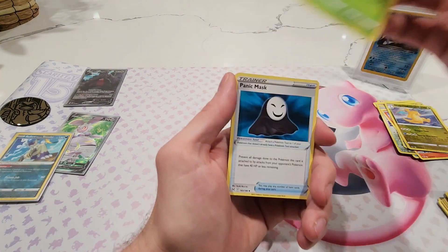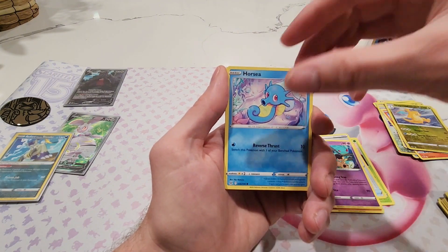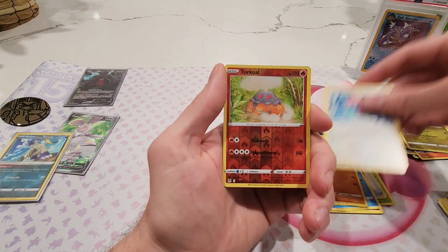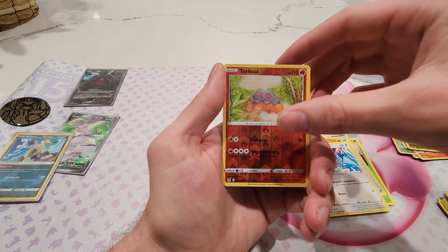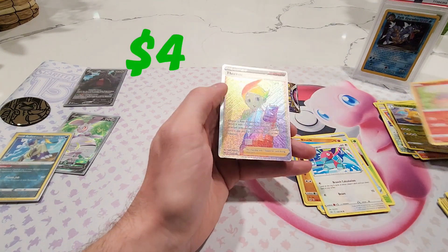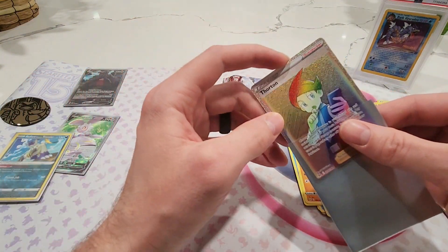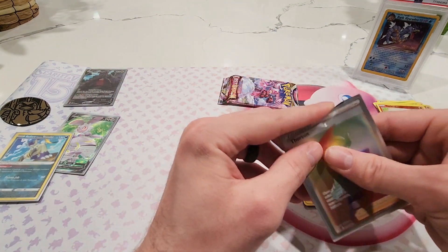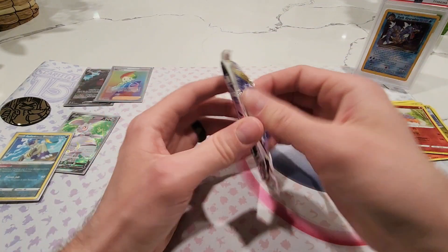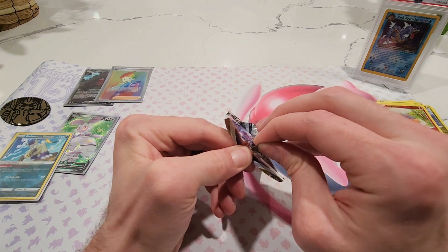Second to last pack, our second Lost Origin from this tin. Three packs we had — maybe Lost Origin can give us an alternate art too. These tins are a really cool pack selection. We get the reverse Torkoal, Torkoal — and then a full art rainbow rare Thornton! So we do get another nice hit — a rainbow rare trainer card. So that's awesome. At $8.99 for one of these tins, I might have to go back and get more. As far as Sword and Shield goes, we've already got four hits.